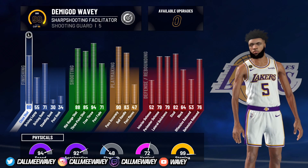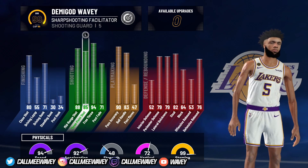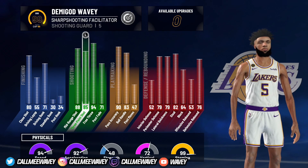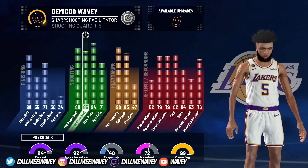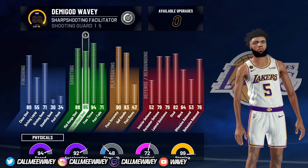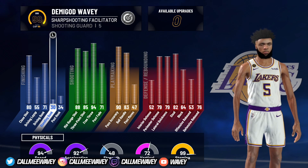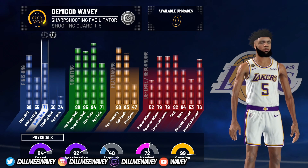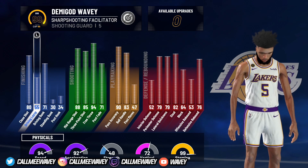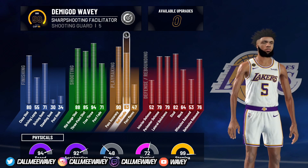Y'all know this build could not get pro dribble moves at first, but now as y'all can see I got an 83 ball control. Great defense, 85 three-pointer — when I make a build from now on I'm going to 85 three-pointer or higher. 85 three-pointer is crucial in this game; once you get to 85 it's so much easier to green. 88 mid, 71 drive and dunk, 80 close shot. My layup I left it down because I only take layups if they're wide open. Great all-around build.